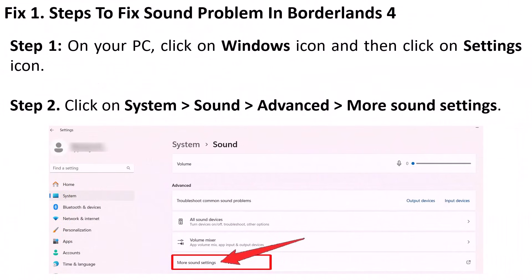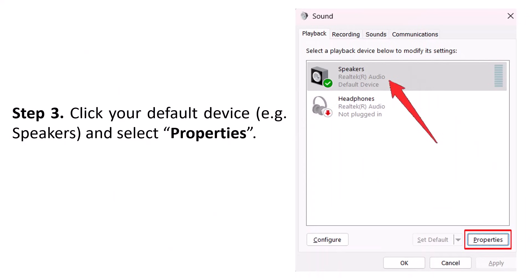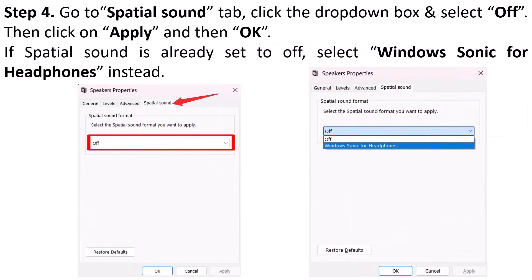Here is the first step to fix sound problems in Borderlands 4 on your PC. Click on the Windows icon, then click on the Settings icon. Click on System, then Sound, then Advanced, then go to More Sound Settings. Click your default device — for example, Speakers — and then click on Properties. Go to the Spatial Sound tab and click the dropdown box.